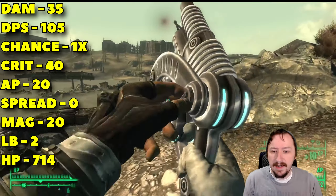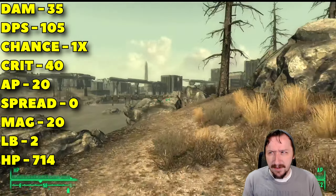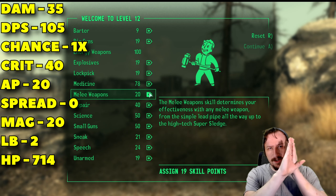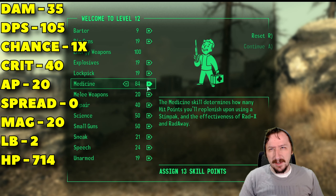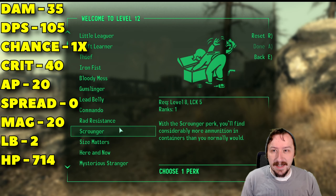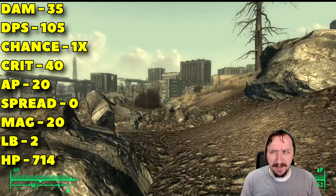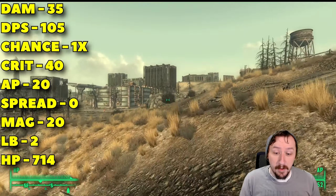In this video we're going to be taking a look at the Alien Atomizer, which is the pistol, the unique version called the Pulverizer, the Mesmatron, its unique version the Microwave Emitter, the Alien Disintegrator, and the Destabilizer. All of these are DLC weapons with the exception of the Mesmatron. We'll go over the pistols first and then the rifle at the end.